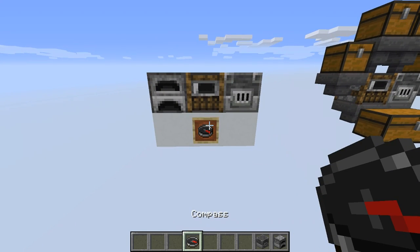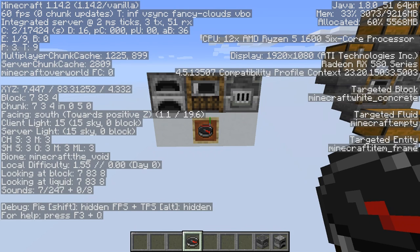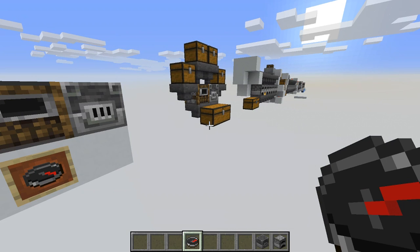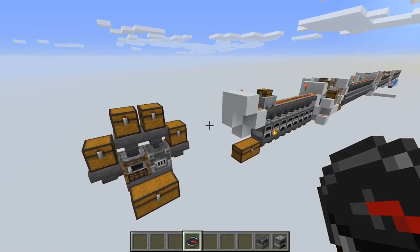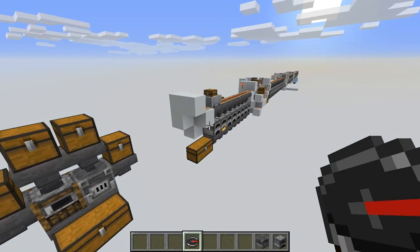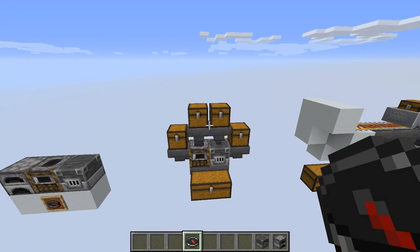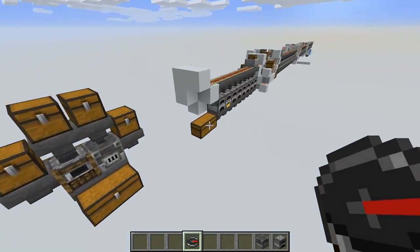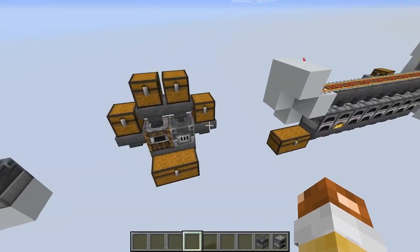Another thing — build this with your F3 open. You can look on the left side halfway down and it tells you which direction you're facing. You want to build this so that the minecarts are running east to west or west to east. Do not build it going north and south — it will cause a lot of problems. Your rails will not want to connect properly, and if you've already put all your hoppers in, it makes you want to quit. So save yourself some time and build it in the east-west direction.